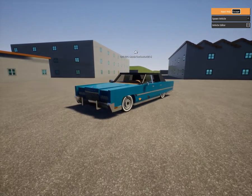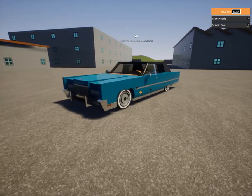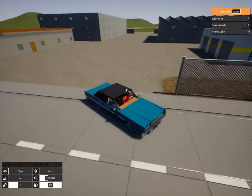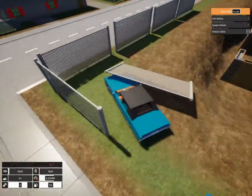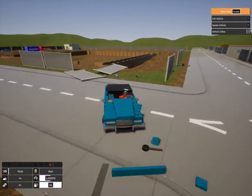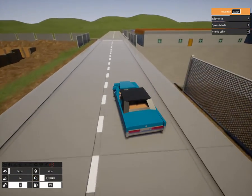Hello everyone! So today we are back in this new game called Brick Rigs. It's actually been out for a little while, but it's essentially kind of like Legos — you can build stuff, kind of like Stormworks, and you can destroy it too. The crash physics of this game are very Lego-y, but stuff doesn't really fumble — it kind of falls apart into pieces. Anyway, we're going to be checking out some creations on Brick Rigs and doing some other stuff here.